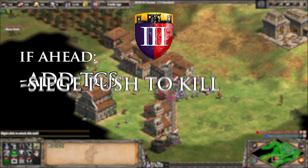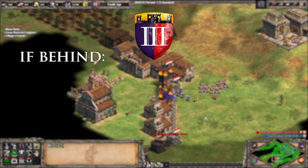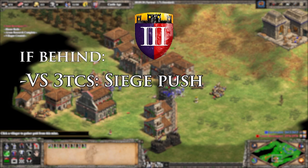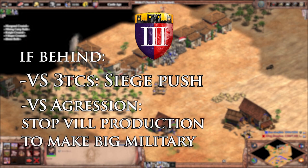Or maybe you see an opening for a siege push to finish off the opponent. If you're behind, you have to gain an advantage somehow. This comes down to knowing what your opponent is doing and choosing a counter strategy. If he's going 3TC, you can try to get back in it by going for a siege push. If he's attacking you, you can try defending by stopping villager production and then going for a big counterattack.